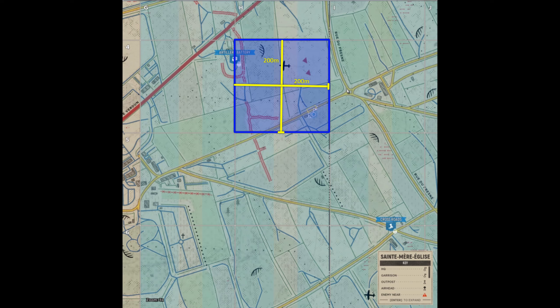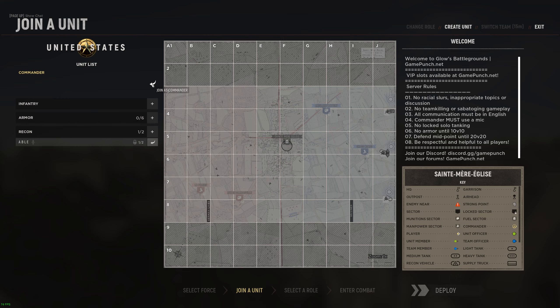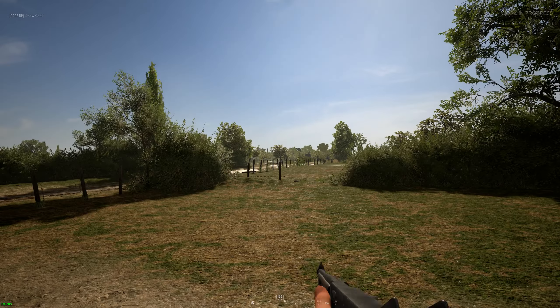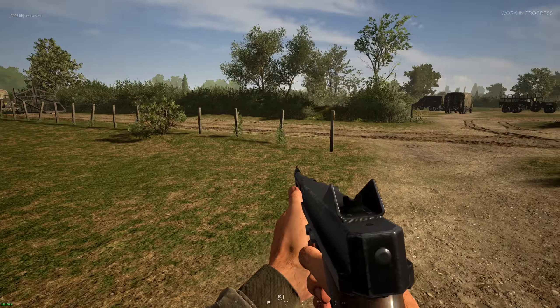A helpful tip to remember is that each grid square is 200 meters by 200 meters. Our team is pretty barren so I take the commander role, as this will allow me to build garrisons, drive trucks, and give me access to commander's orders. The most important one this early in the game being supply drops — we need to get supplies on the map early and often to give ourselves options as the battle progresses.